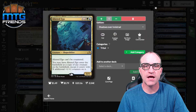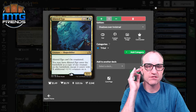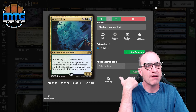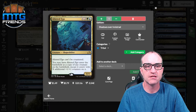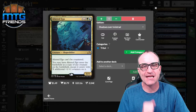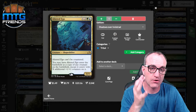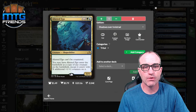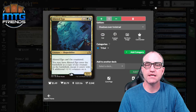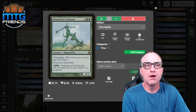Now into the tribal section. A shapeshifter by itself is not a changeling — note that some cards don't say they're all creature types. Altered Ego can't be countered, and you may have it enter as a copy of any creature on the battlefield, entering with X additional +1/+1 counters on it. It's very swappable if you prefer something else. Chameleon Colossus is a changeling — meaning it's a scarecrow — with protection from black, and you can double its power.